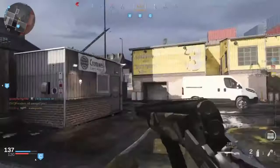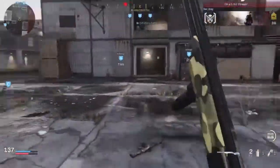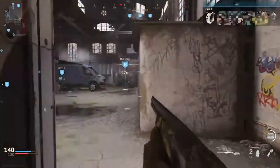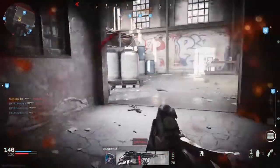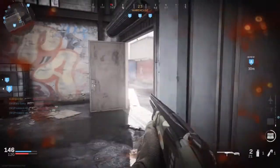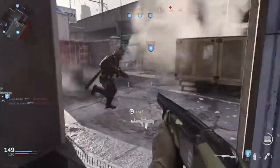I don't do particularly well to start off with in this gameplay that you're watching, but once I kind of get into it, I do start mowing people down. The trick with it, I find, is hip firing is really, really cool and really, really fun, and incredibly frustrating for the opposition — like that poor chap there. He had the jump on me, he started firing first, but because this thing is a one-hit-kill monster up close, it's just bang and they're dead.